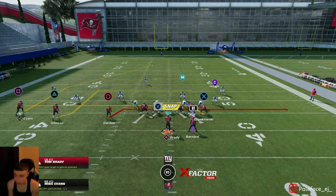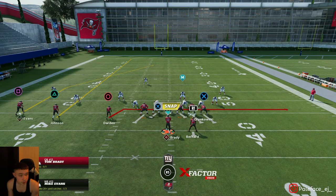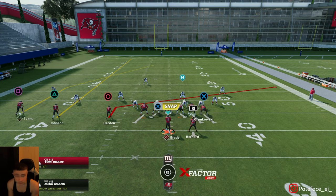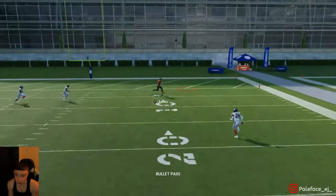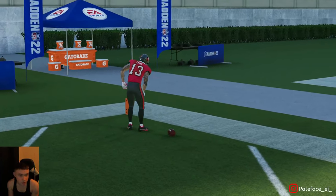My first setup is going to be a max protect setup — they're going to max protect, then you're going to streak triangle, and always streak triangle with this play if I don't say it. The next adjustment you're going to do is put circle on a slant. I don't like this play like this because the only read you're really going to have versus a stock cover 3 is going to be your deep post.